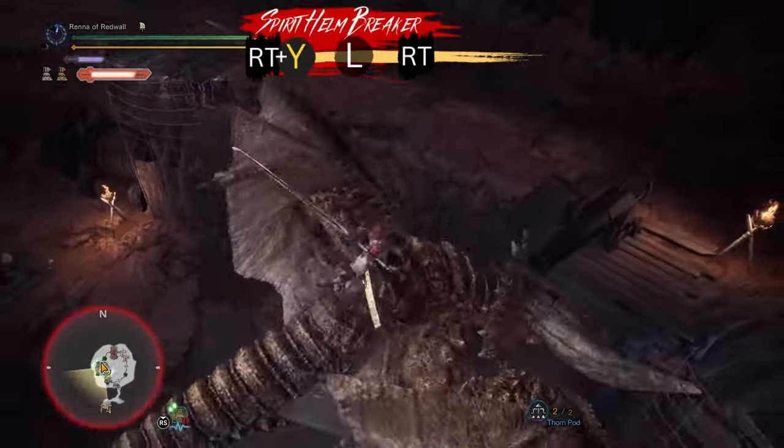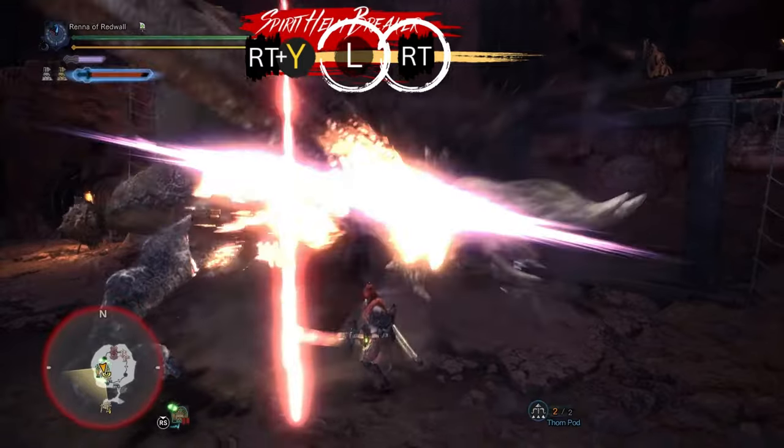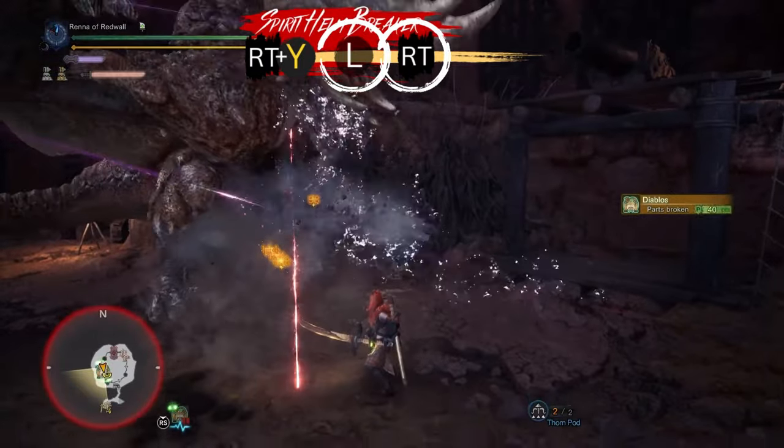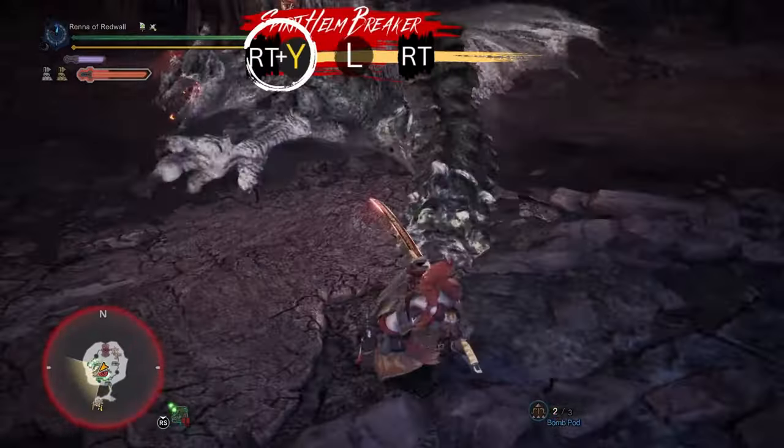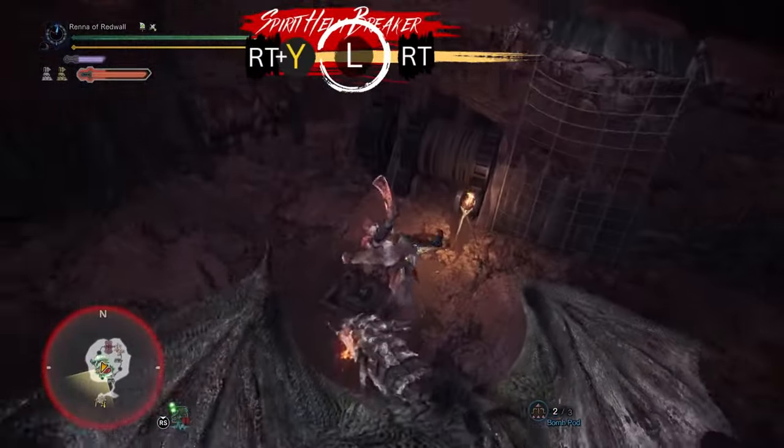After you come down from Helmbreaker, you're going to be stuck in a landing pose for a while. You have three options to cancel out of this pose early: you can roll out, you can use Foresight Slash, or you can Special Sheath.